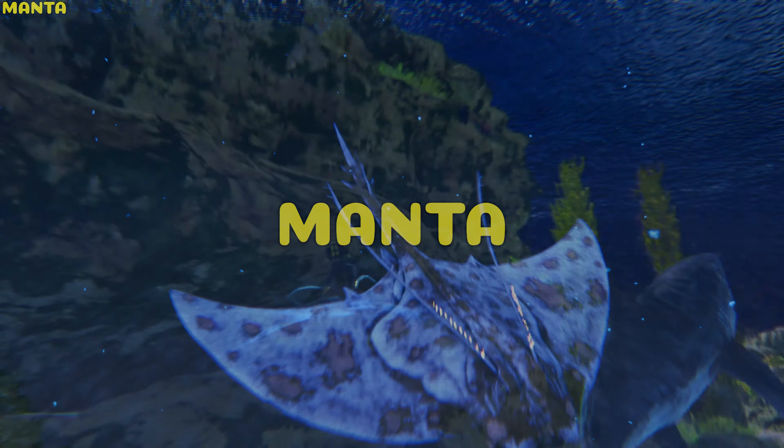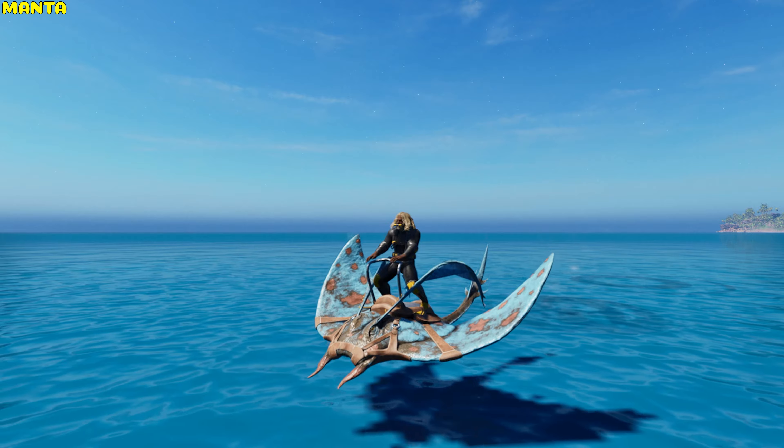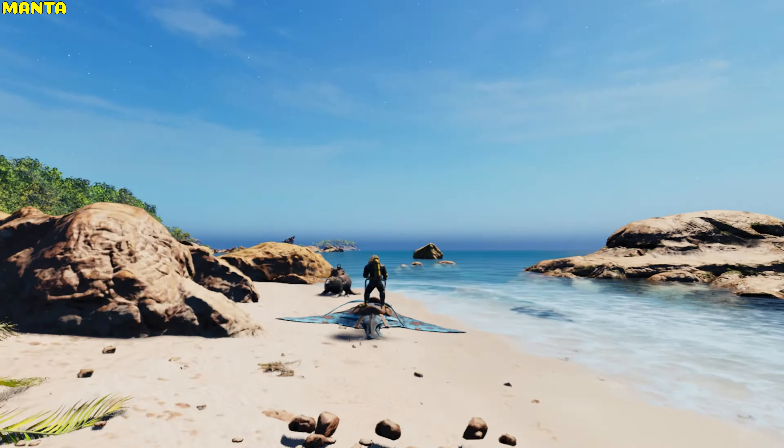Manta. The Manta can tail stab, which can shred through armor, and jump above the ocean surface, making it possible to avoid ground obstacles and swim over the ground — but it loses a lot of health per second.